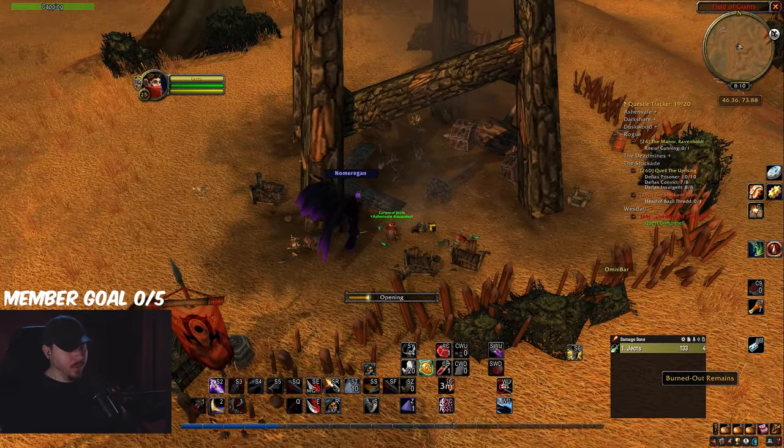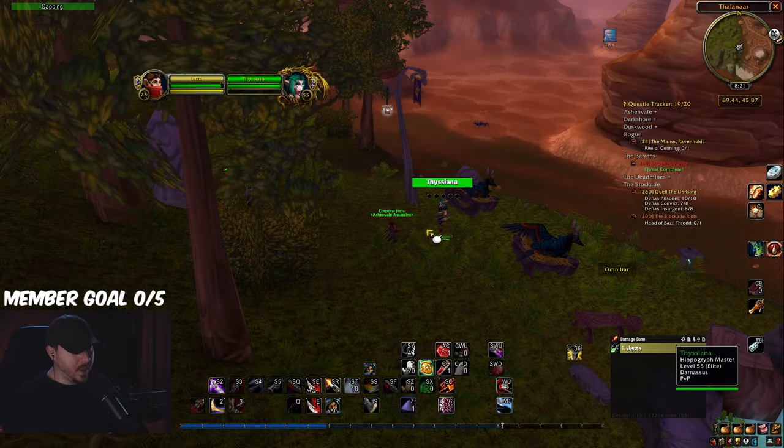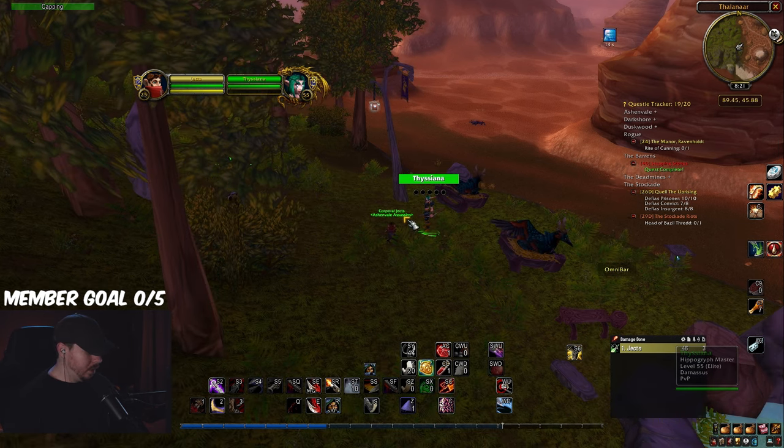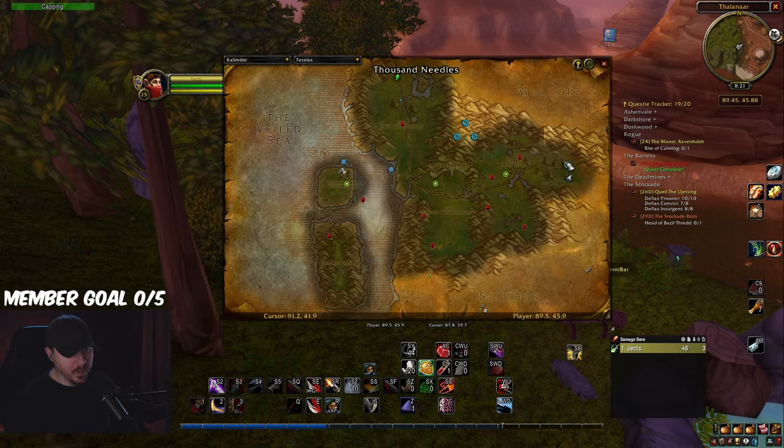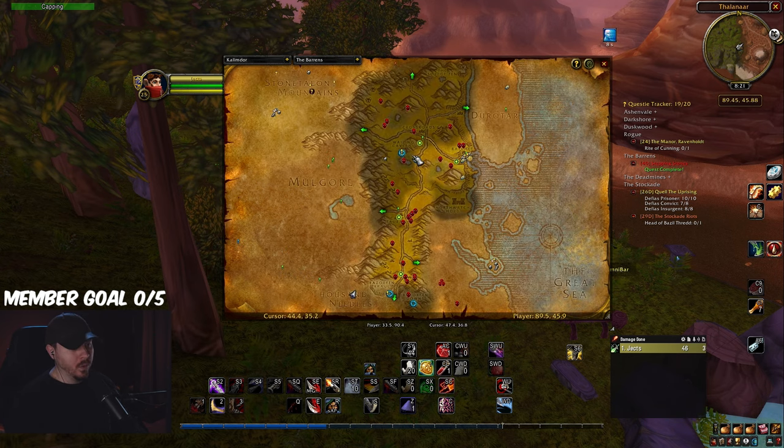I'm just going to pick up these burned out remains. For this flight path, it's not allowing me to fly to Ratchet. So you can decide whether or not you want to go to Thousand Needles to get the flight path there or not.